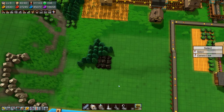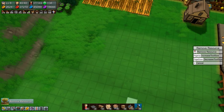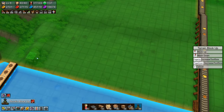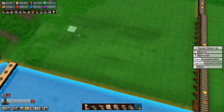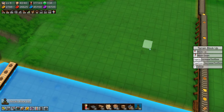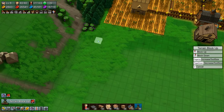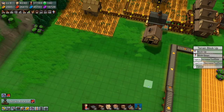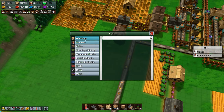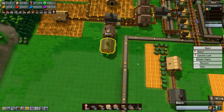Let's delete these extra resources as well — we don't really need them. There's a dip in the terrain, so let's raise this up like we did the other side. The animal feed is going into a barn, and that can go on a shoot as well.